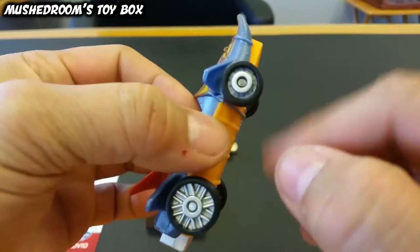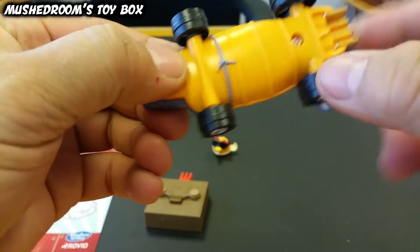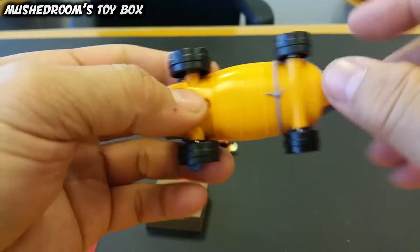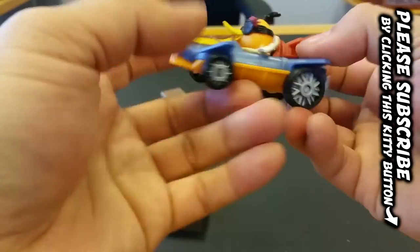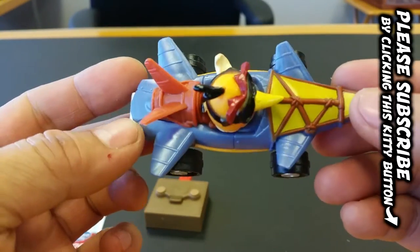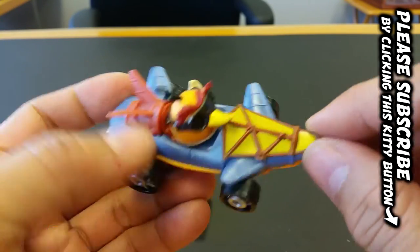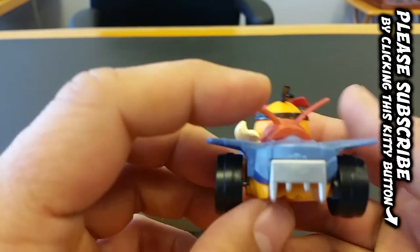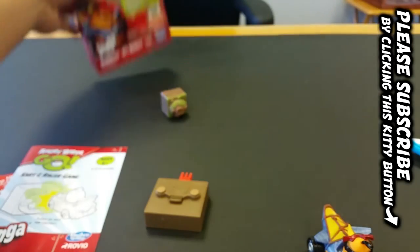One thing to note about the Jenga cars is that they actually roll — you can see the wheels actually move. The Telepods version only has a marble in the middle, so that's the difference. Also, you don't have to scan this in; you just have to enter the code, whereas with Telepods you had to scan it in with your phone. He fits on pretty awesome and actually looks really cool in the jet car. It's got some cool little wings, fins, and it kind of looks like a kayak too. You can see it's tied together with string on the bottom, with big honking wheels in the back and tiny ones in the front.